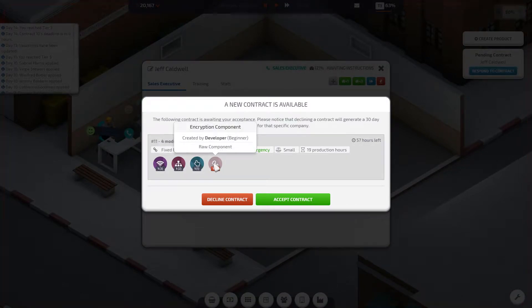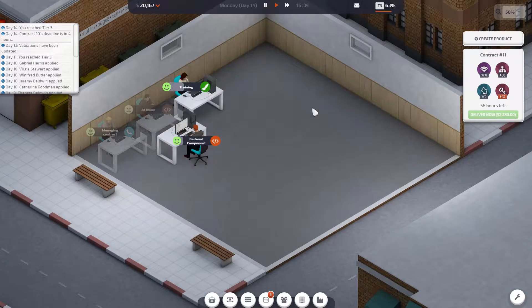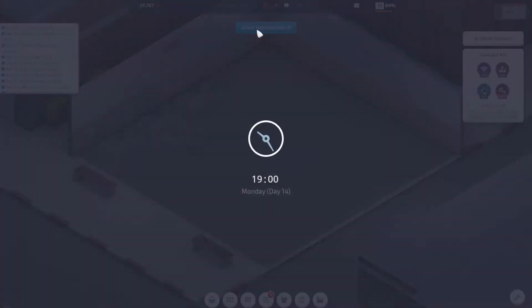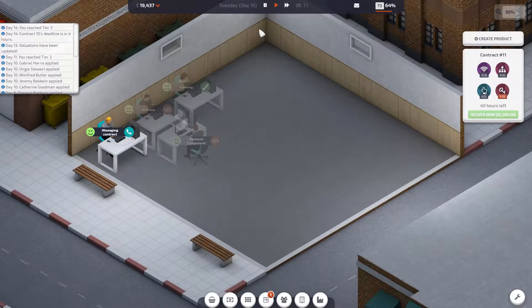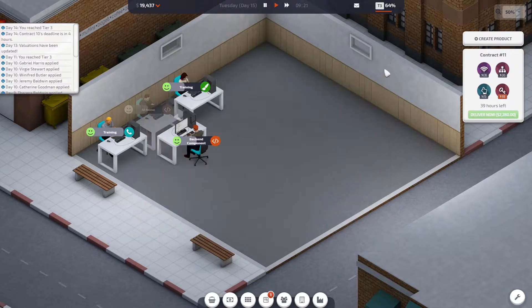We've got a contract from Jeff and he needs us to develop an encryption component. I think we're going to have to switch one of our two developers onto it at some point. I think I sent someone home, so that's a little bit of a bummer — we lost one developer. But we can cope with the encryption component capacity; we've got 40 hours left and it should be very straightforward. Although Jeff needs to increase his speed because that would help in the future.